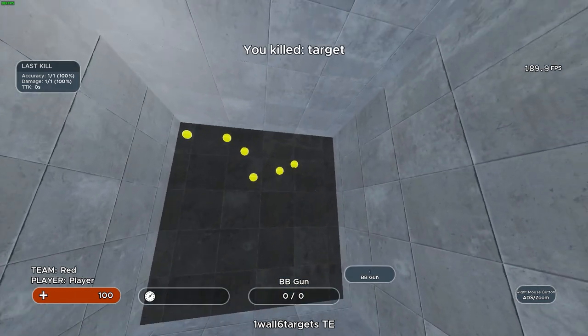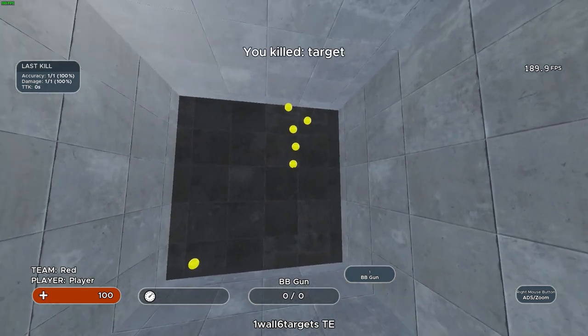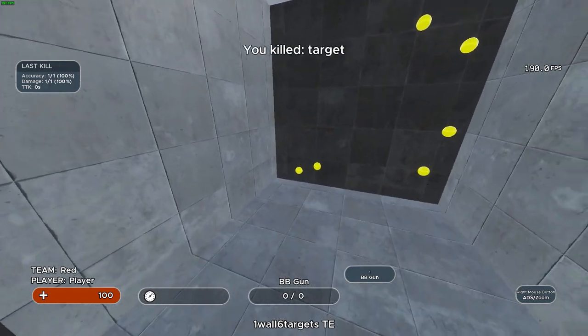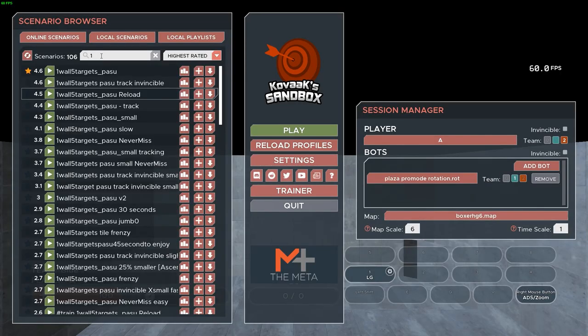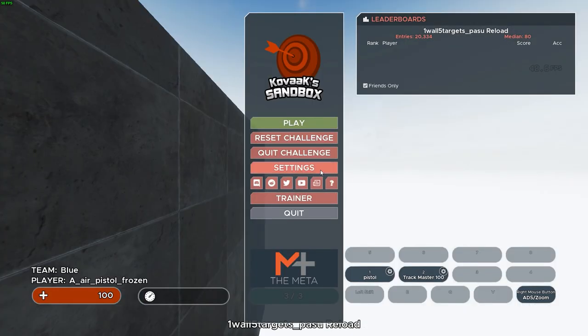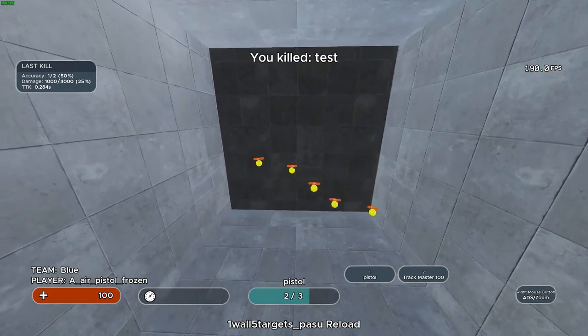Something I want to mention before moving on is that even though these scenarios mainly focus on one style of aiming, they still involve multiple aspects. Target switching and target acquisition are generally used in conjunction with click timing, but I'll talk more about that later. Once you start getting used to click timing, another good scenario is 1 Wall 5 Targets Pass 2 Reload. I suggest this over 1 Wall 6 Targets once you have the understanding down, mainly because Pass 2 involves moving targets with vertical and horizontal strafing, which means more aiming is involved.